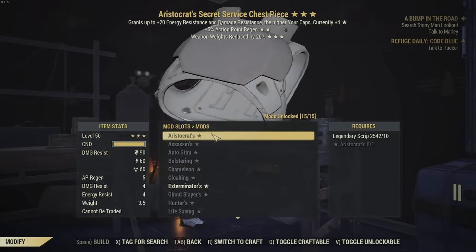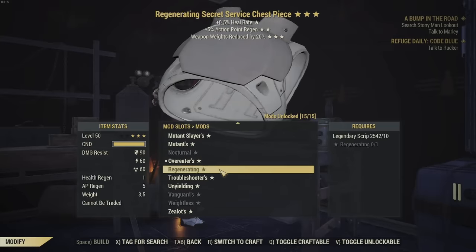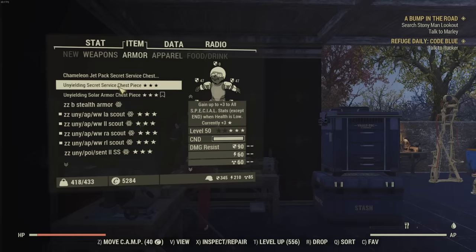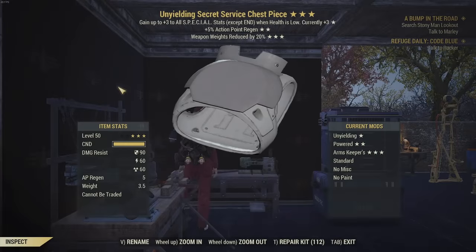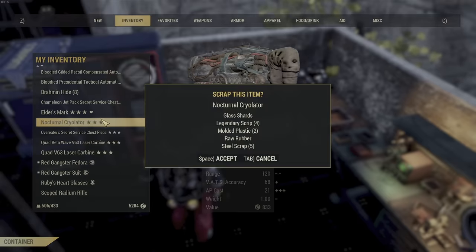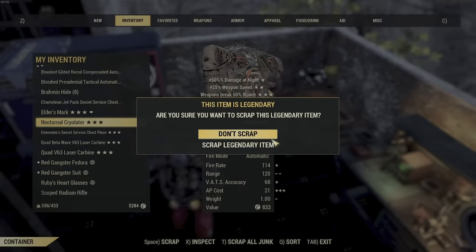It's official everyone! The awesome change is finally coming to Fallout 76 — we can now officially change individual stars. In this video, make sure you stay to the very end because I'm going to tell you everything you need to know about the new Legendary Crafting System, the changes, and the things you need to be doing right now to prepare for September 3rd.